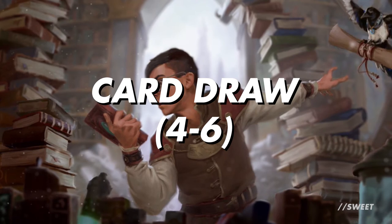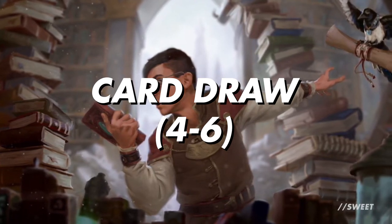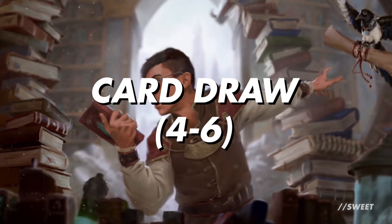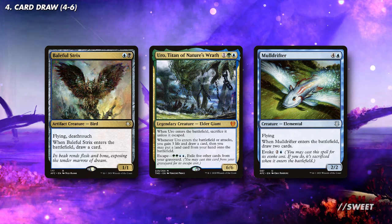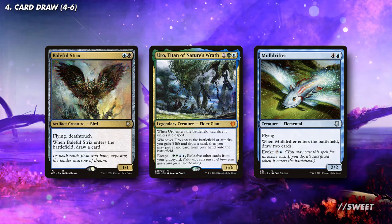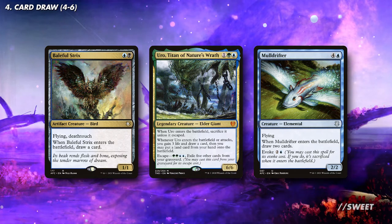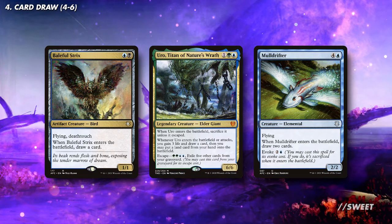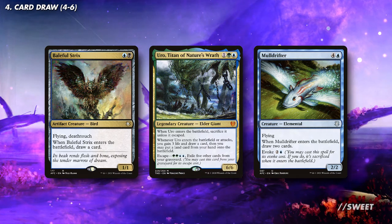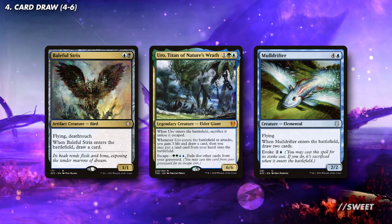Moving over to our card draw, we really don't need as much as a regular deck as we have all the self mill, but these will help us get more options and things to do, especially if Muldrotha is ever removed. First up is some card draw on creatures, specifically ones that draw cards when they enter the battlefield. I stand by Baleful Strix being one of the best early plays in any commander game, as it all but guarantees you don't get attacked. Then we have Uro and Mulldrifter, which are both also great, as they go straight to the graveyard while drawing us some cards, so we can cast them again for even more value with Muldrotha.